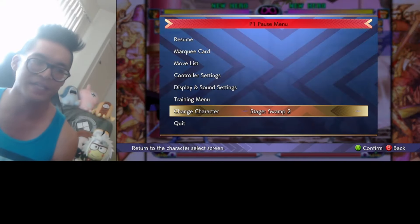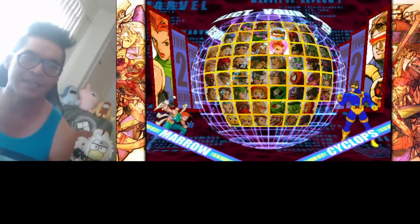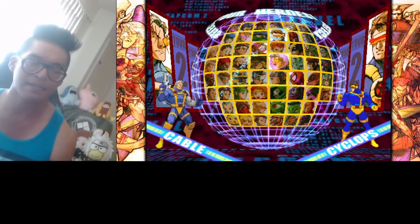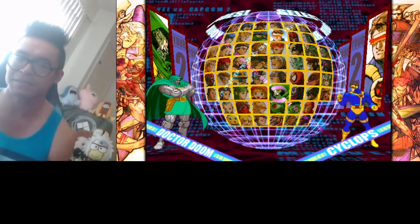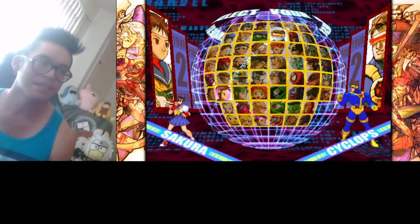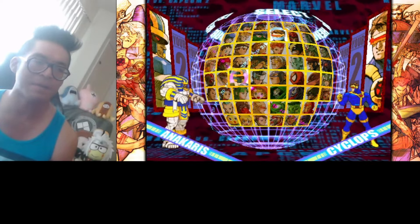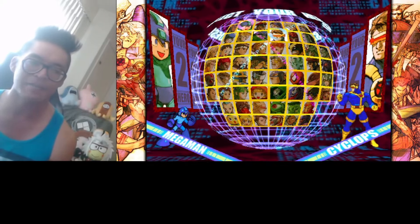Some of the best anti-air assists in the game — we can go ahead and look at the character select screen. You got your top 10 characters with really good anti-assists. You got Cyclops, you got Psylocke. Cable does too. Doom's is a special case because his is projectile, so his doesn't really count. But Captain Commando, Nash — Nash and Gaia both have good anti-air assists. Maybe Shoryuken from Ryu and Ken, and I don't know if Mega Man has an anti-air.